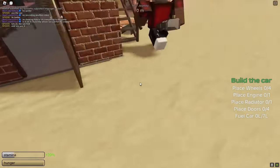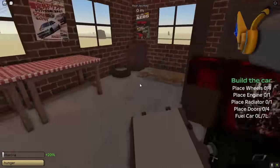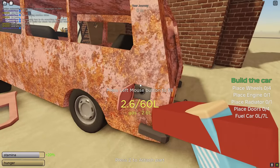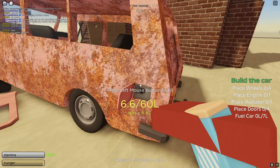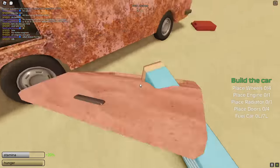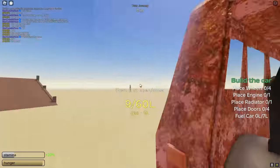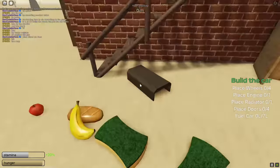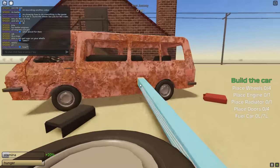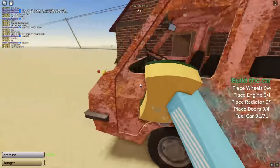If you want to know how to make the van, the parts for the van are slightly different than the car. The engine goes inside of the van, not in the front. Just look at where I'm putting all of the car parts for the van. If you guys want big tires, you can put them on your van or car, but I highly recommend you don't — big tires waste fuel. You can also clean your car using a sponge. Make sure you have all of the doors on your van and put in all the parts correctly.